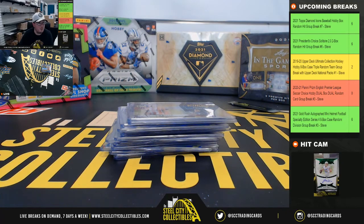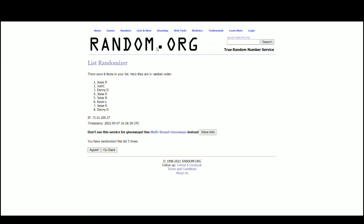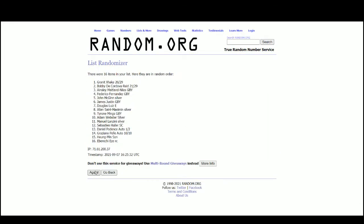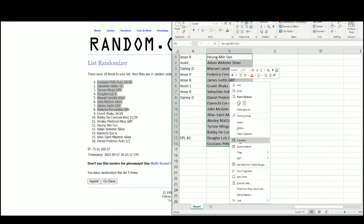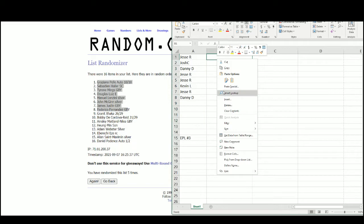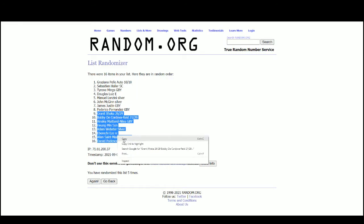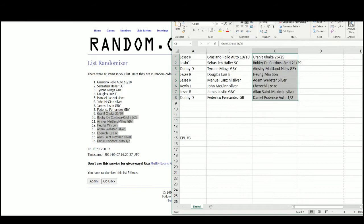Alright, let's jump over here and randomize those hits. Take our top eight here, bottom eight. Jesse with the Pelé autograph and the Jaca out of 29.